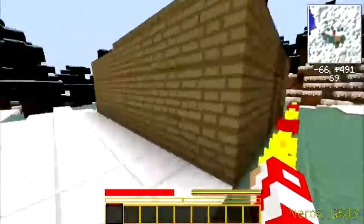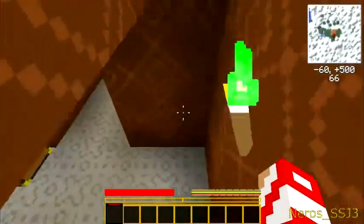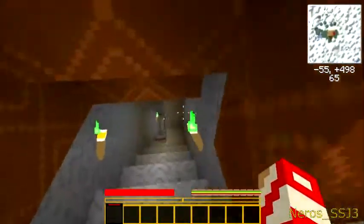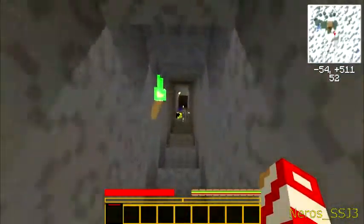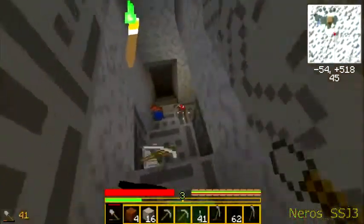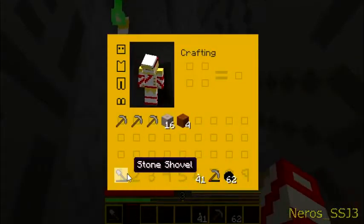We need to kill some sheep. Are there any sheep? Oh, we gotta go get our stuff first — there's probably a dude in my house, man. Oh, he's not there. I wonder where he went. Well, we'll get him. He's not gonna last much longer.